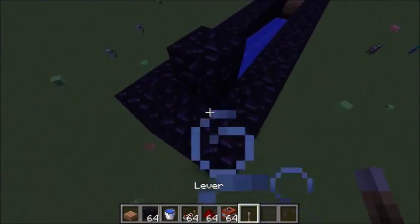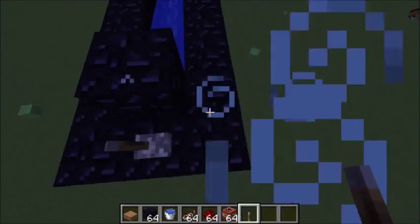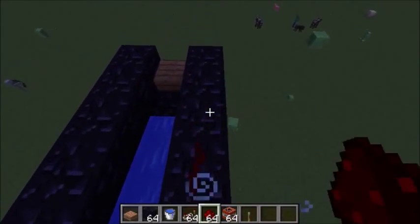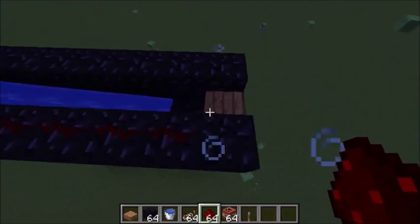Now what you want to do to get this part set up is just have a lever right in the back, and some redstone that goes up the side over here, all the way to right there — that stops right before the slab.